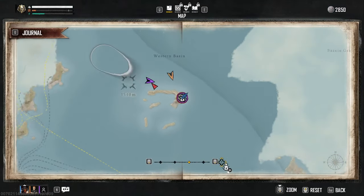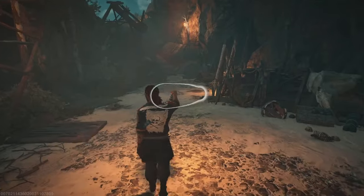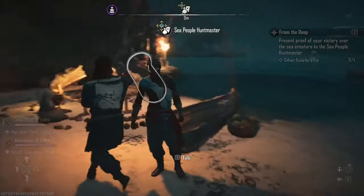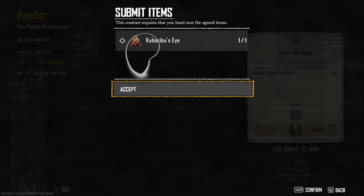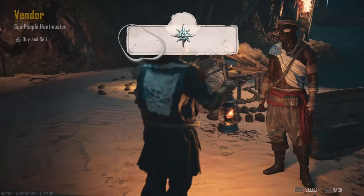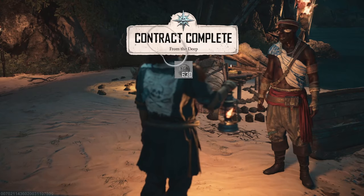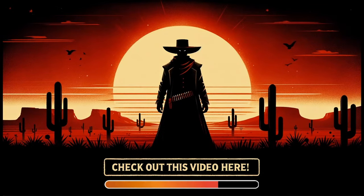Once completed, you will need to turn in the Eye of the Sea Monster back to the outpost you picked up the quest from, and this is also where you can purchase some of the rewards. By completing these quests, you will earn a special currency used to purchase the glowy set, which is similar to the scales of the monster. This is one of the coolest cosmetic sets you can currently earn in the game, and I cannot wait to see how they expand on this event and its cosmetics in the future. If you enjoyed today's video, make sure to leave a like, consider subscribing, and there is a video on your screen right now.